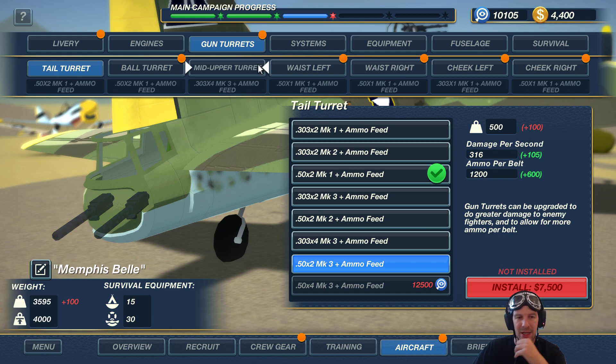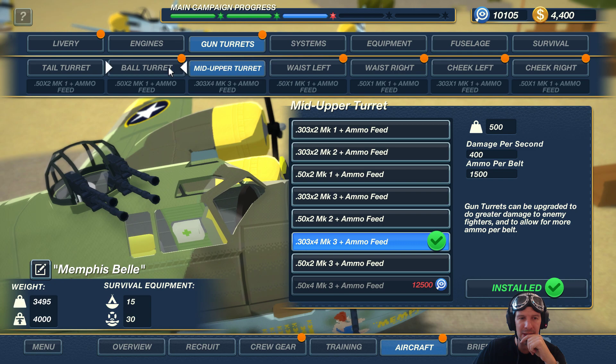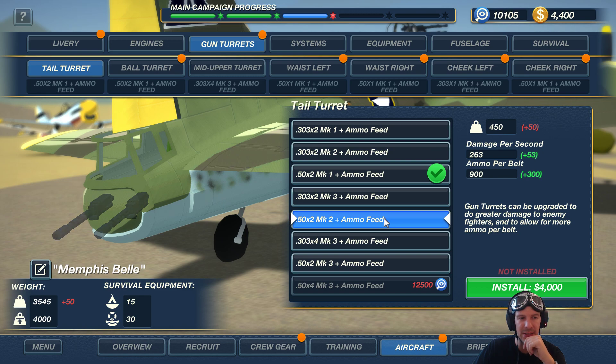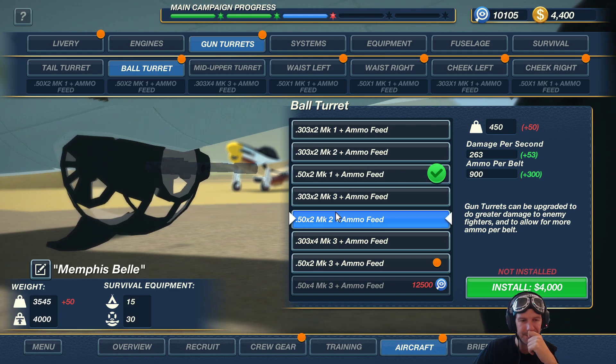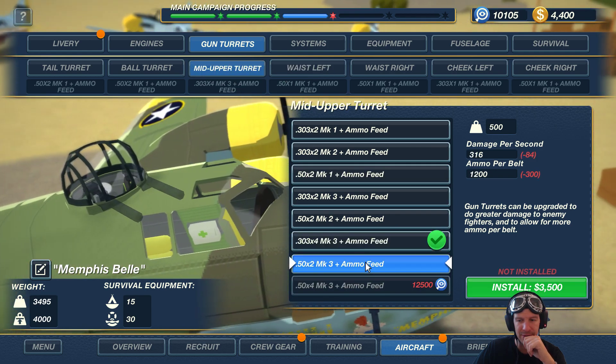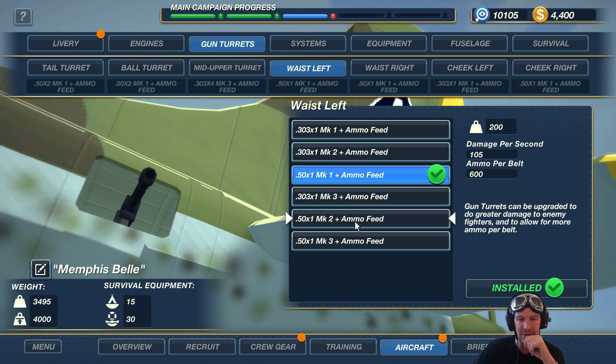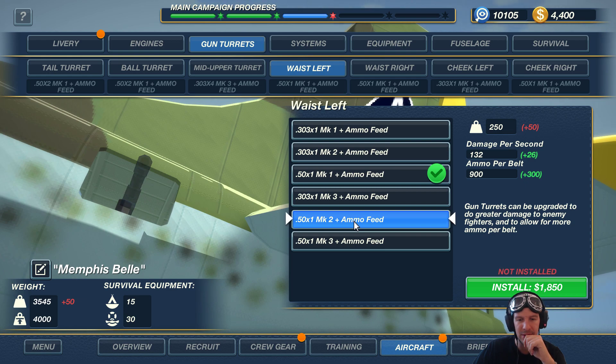Also update our gun tires because I firmly believe offense is the best defense. So who will be the lucky guy to get his guns upgraded? I would go with the tail turret perhaps - .50 cals in the tail turret. That's 4000. Let me check the waist gunners versus mid upper. Mark two, mark threes - I could put mark twos, perhaps one at the back.